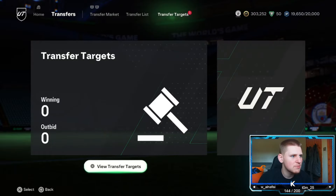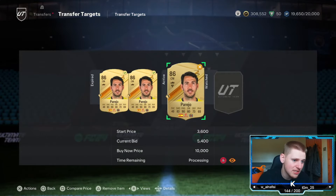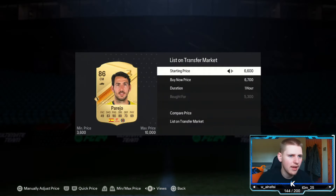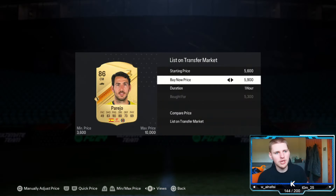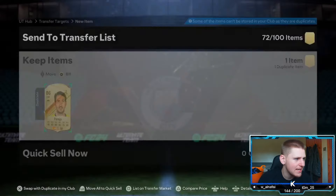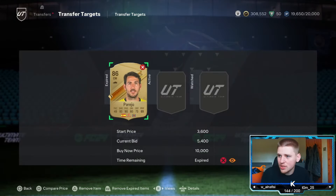Let's have a quick look at the players we did bid on — just see if we did get them or not. We got two out of three, which is not bad. Got 100 coin outbidded on one, which — what can you do? But these are 5.8K, so chuck these up at 5.8K — easy profits. You can probably bid a little bit lower and actually pick them up still, so I would give it a go.